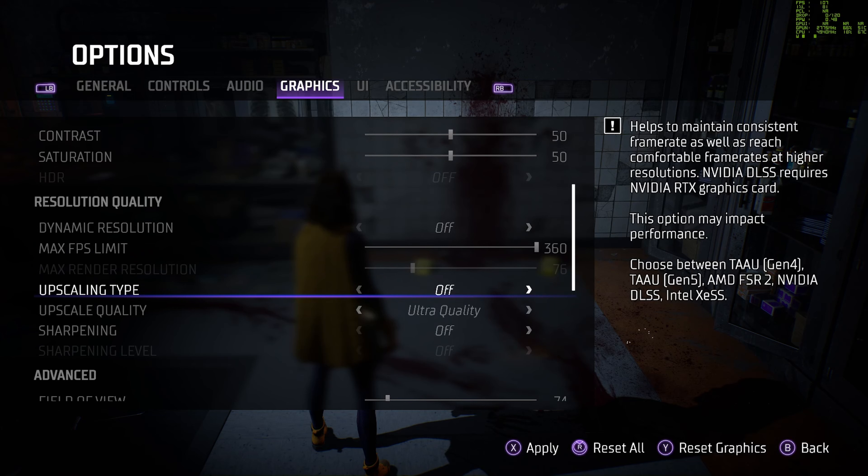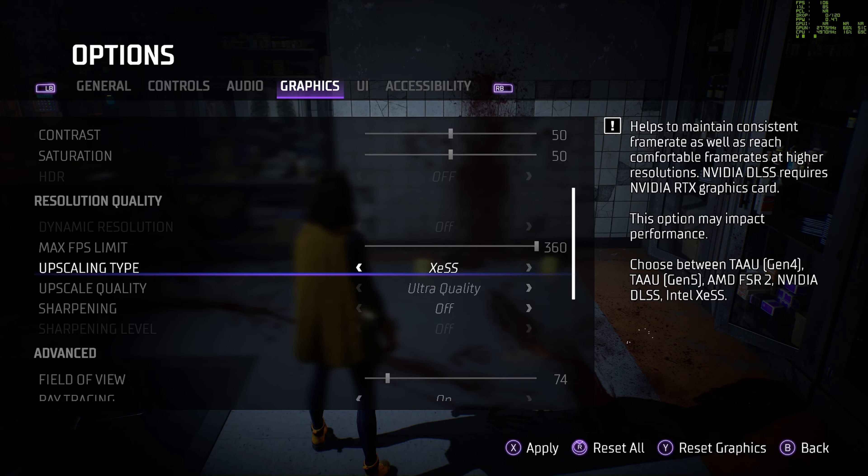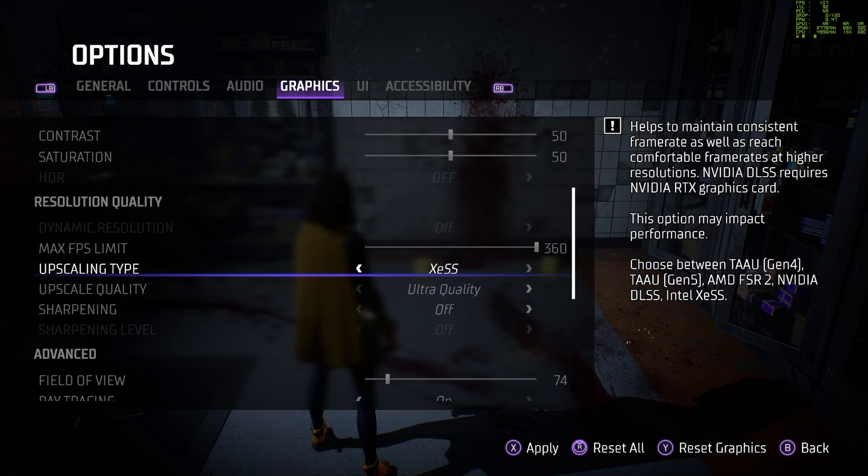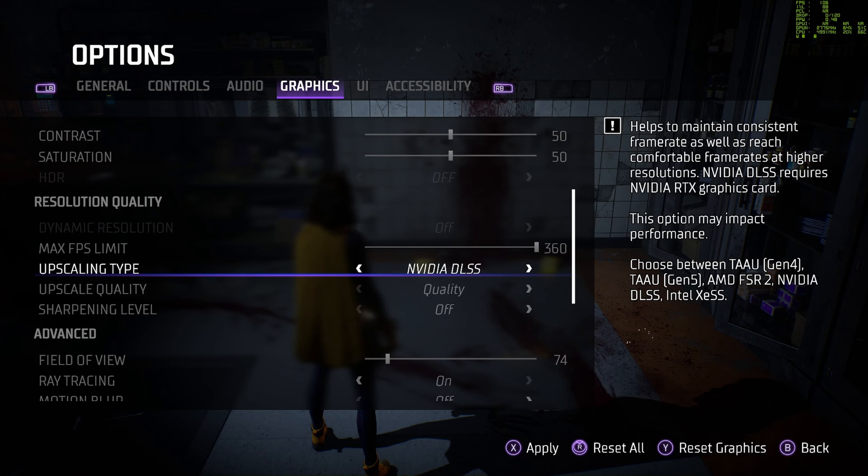Upscaling — we have a couple of different types here. Obviously we can turn it off. We have TAA gen four and gen five, AMD FSR 2, Nvidia DLSS, and XeSS. XeSS is Intel's upsampling system and you see that on their new cards. DLSS is obviously — we've talked a lot about that — we're in gen three at this point. I'm not sure if this is a gen three title yet. FSR is AMD's upsampling system. They all carry a lot of the same attributes, but DLSS seems to be the most mature at this point. If you're running an Nvidia card, this is the obvious choice.